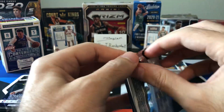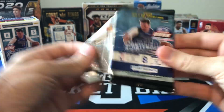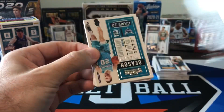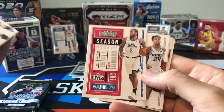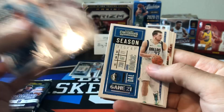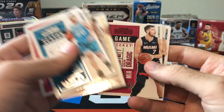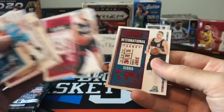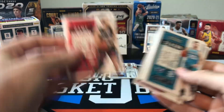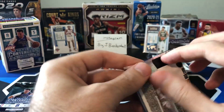Three more packs. Kawhi — hopefully he can come back and help out his team. Luka. We got a red Goran Dragic and a red Joker — MVP, unfortunately swept out of the playoffs. Two more packs.